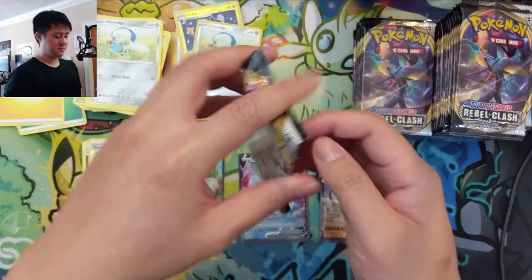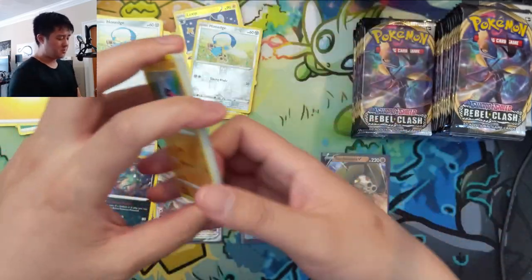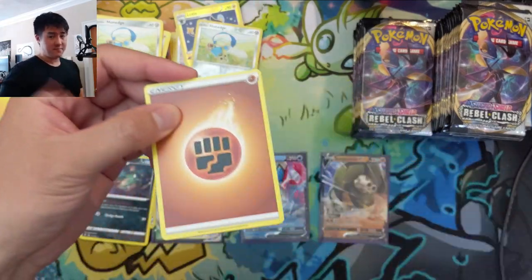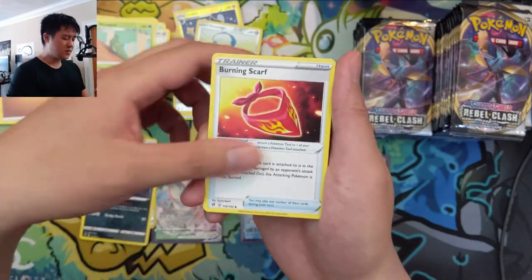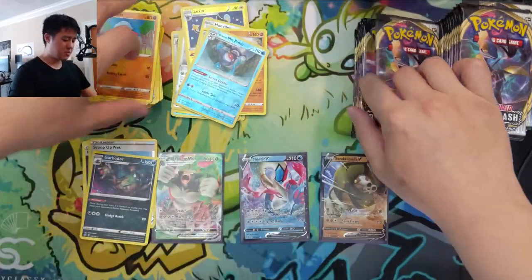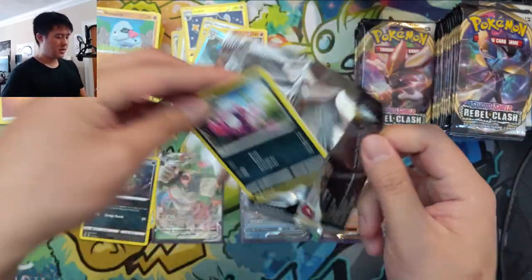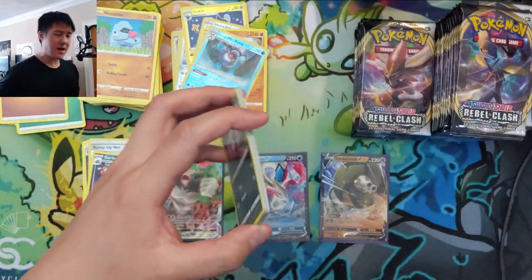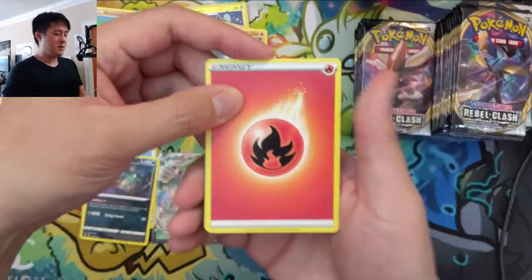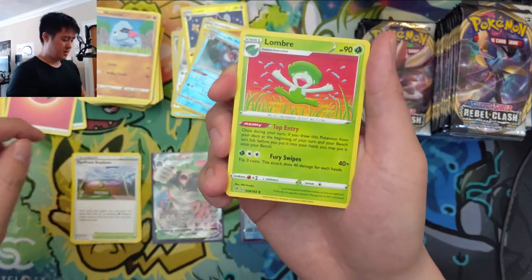Garbodor could be cool with Toxtricity. Going back to Hidden Fates — we did get a restock, so expect some more openings of that in the near future. Also, thank you all for helping us get to 1,000 subs! We're going to do some kind of celebration soon. I want to do a Q&A — if you want to DM me through Discord or Instagram with any questions, I'll go through them. Not all questions obviously, but ask through whatever means works best for you. Turf Field — I do like that card.